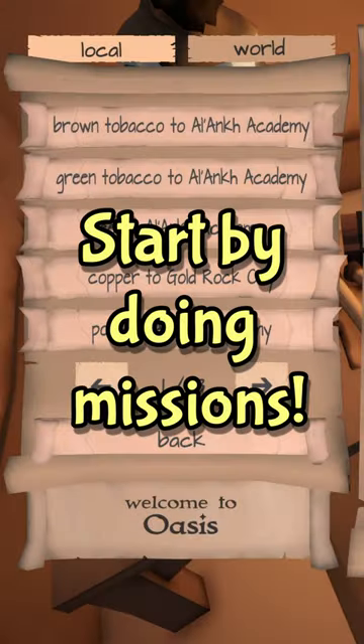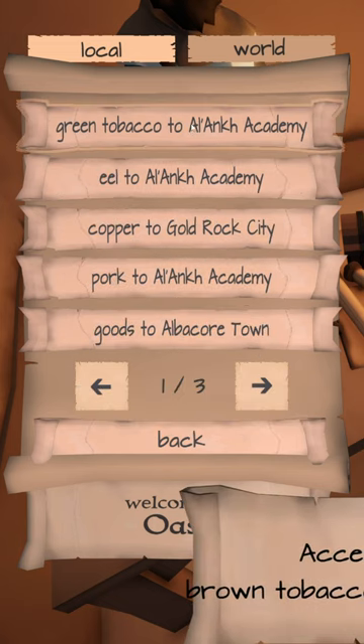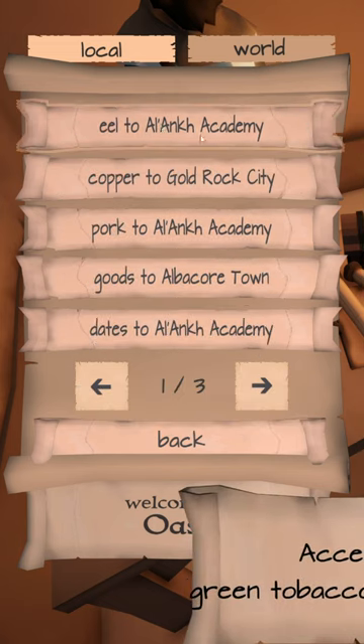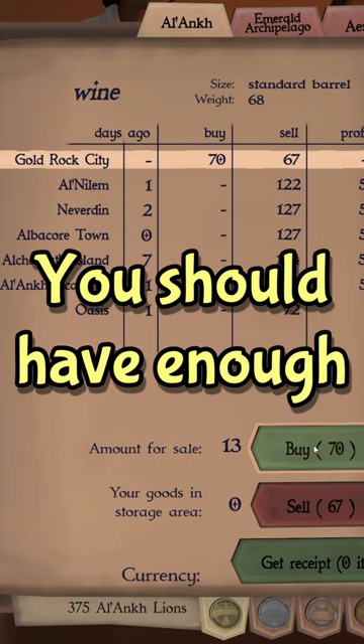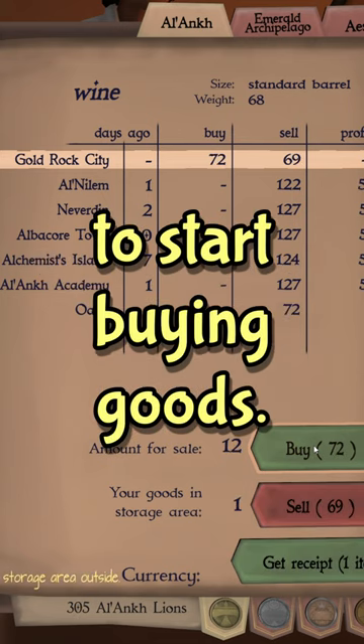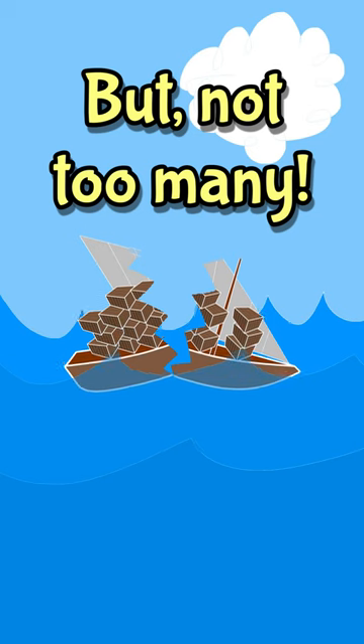The trick is to start by doing missions, bundling several missions to the same location wherever possible. After a couple of separate missions, make sure you have enough supplies like food and water. Then you should have enough money and reputation from missions to start buying more profitable goods. Just don't overload your ship.